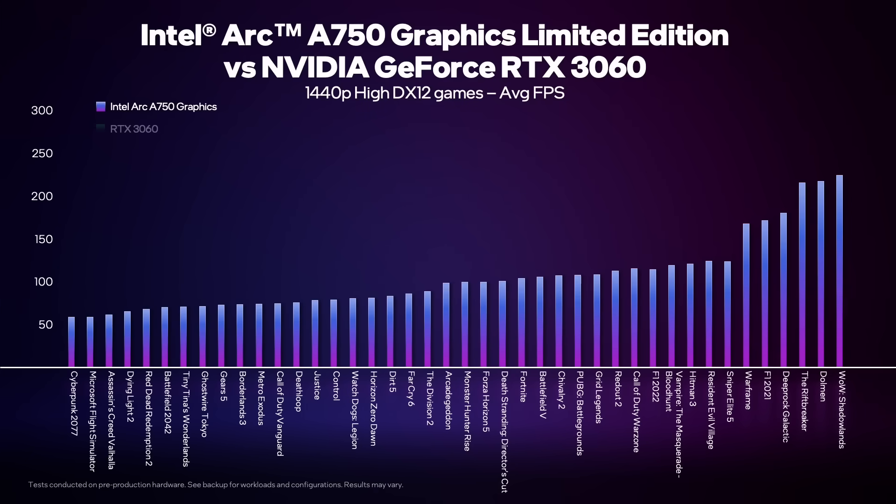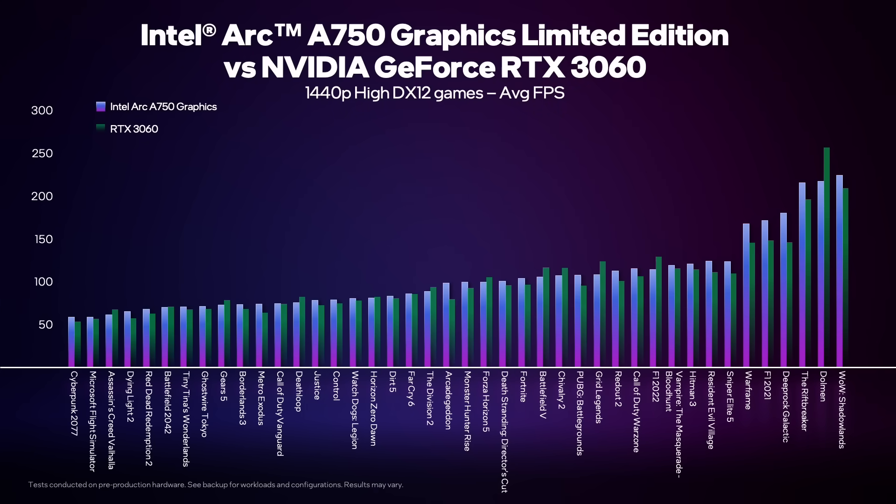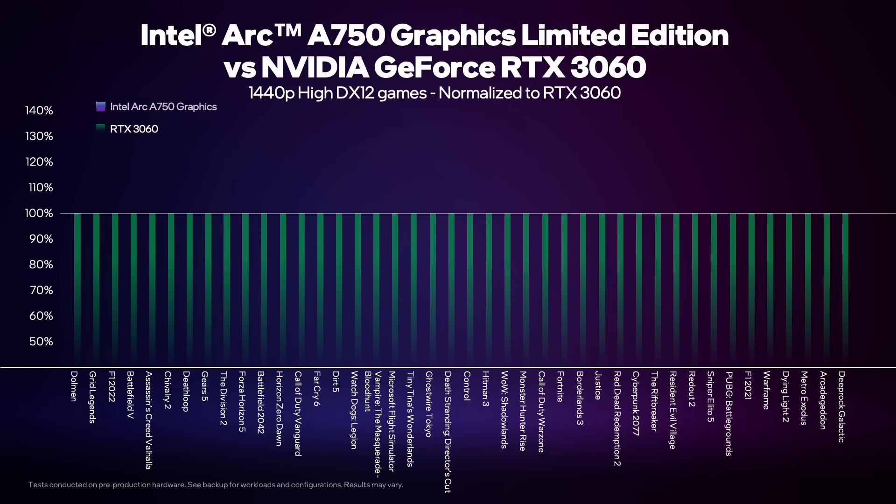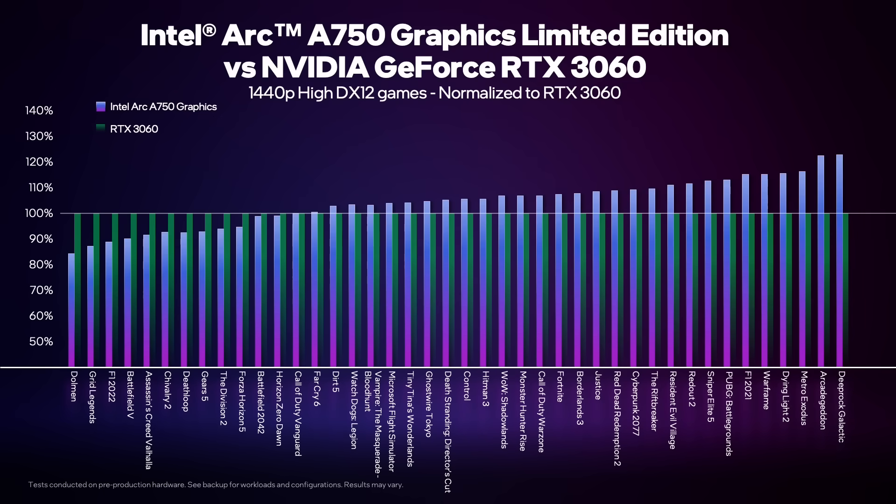We've got to show the competitive data here too. At 1440p on high settings, you're going to see wins and losses — sometimes we win, sometimes we lose. Normalizing it: dividing by the 3060 scores, when the blue bars are above green, Intel's A750 is beating the RTX 3060. In this case, we're winning more than half the titles — I'm going to call that a pretty convincing win. On average it's about 5% across all the titles tested at 1440p high settings, and your mileage will vary. These are all DirectX 12 games.